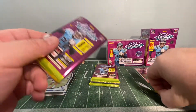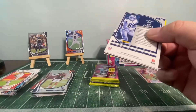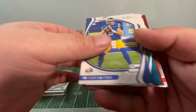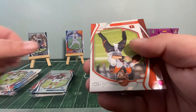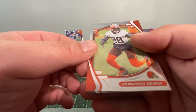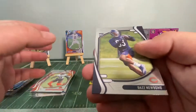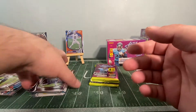Pack ten: Matthew Stafford, DJ Chark Jr., Chase Young, Joe Burrow, Jalen Darden rookie, Shi'Mire Carimah rookie, Dazz Newsome rookie, and Fofana rookie.